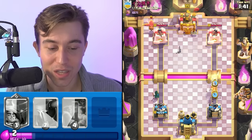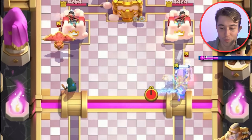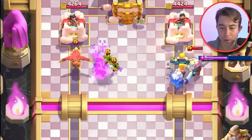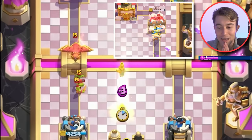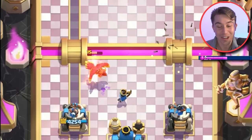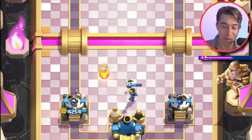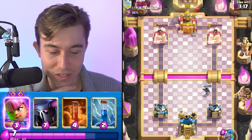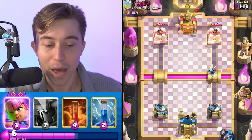We're going to go for a Battle Ram and a Royal Ghost — that's probably our best bet. Maybe we can apply pressure to the point that he can't go for a Fisherman pull. The Bandit's going to bait out the Goblins on the wrong side. Barbarians are going to be a massive menace. He has to go in for a Log, and the good thing is he can't go in for a Royal Giant right into a P.E.K.K.A or Evolved Archers. This deck can constantly protect the Evolved Archers with Bridge Spam and has a fast cycle.